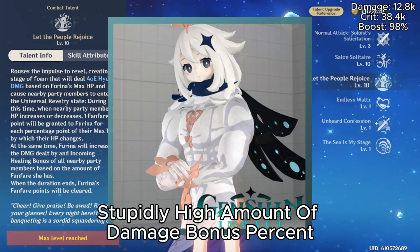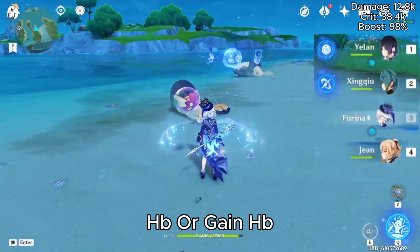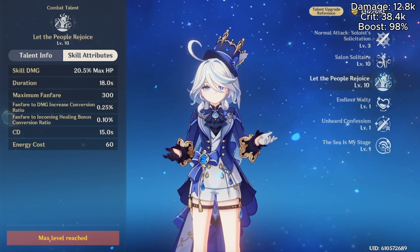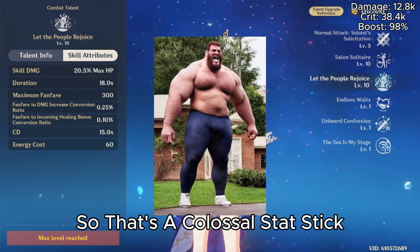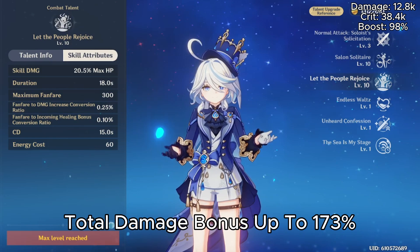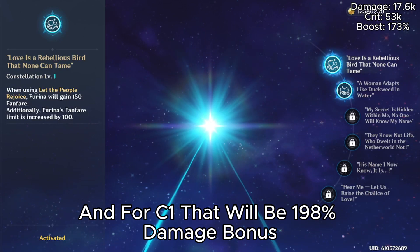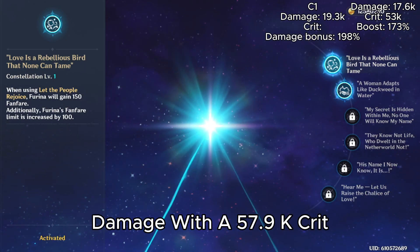Farina's burst gives a stupidly high amount of damage bonus percent based on how many fanfare stacks you have. You get them by having any party member lose HP or gain HP — caps out at 300 stacks. At talent level 10 you get a 75% damage bonus, or at C1 that would be 100% damage bonus for an energy cost of 60. That brings the crab's total damage bonus up to 173% — 17,600 damage with a 53,000 crit. At C1, that's 198% damage bonus, 19,300 damage, and a 57,900 crit.